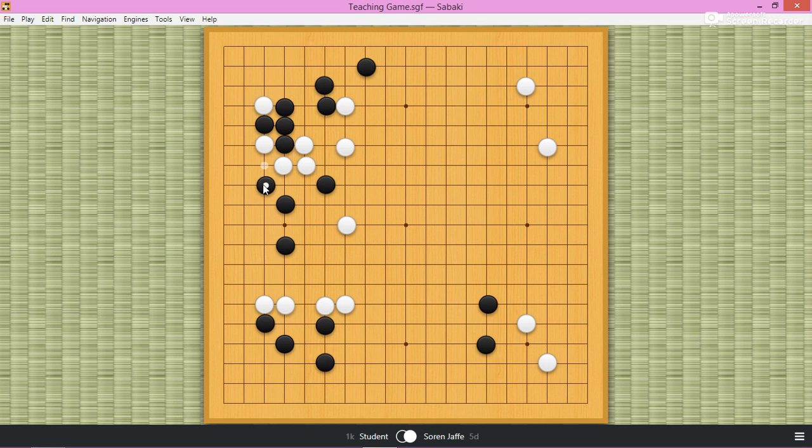So this move is very bad — this peep. This is a peep just to peep. Because if black can do this, that makes the corner humongous. So you only peep if the peep directly helps you make eyes. But because this is still wide open, this move is not a good exchange. Black should just do what he does in the game and attach. So this was a very bad exchange for black.